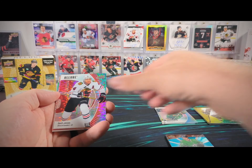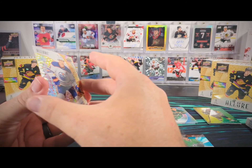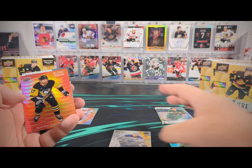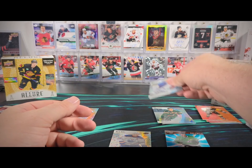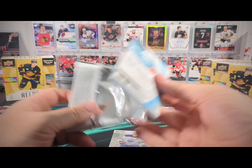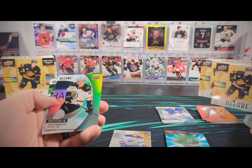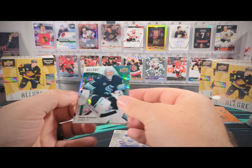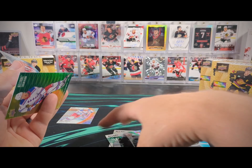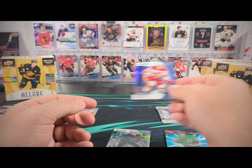There is a Seth Jones red rainbow, Ryan Nugent-Hopkins — what we call gold glitter bombs — number 199 gold glitter bomb RNH. There's a Brian Rust color flow and then a Devin Levi base rookie. There's a Yuna Kopanen black rainbow, Philip Grubauer green rainbow to 99, we've got an Alexis Lafreniere color flow, and then a Connor Zari base rookie.